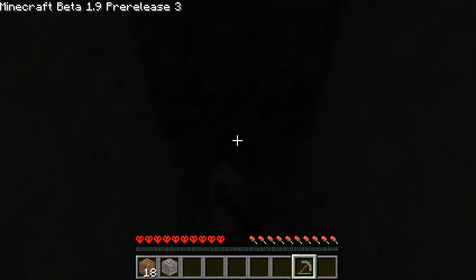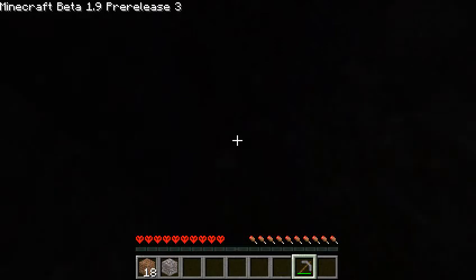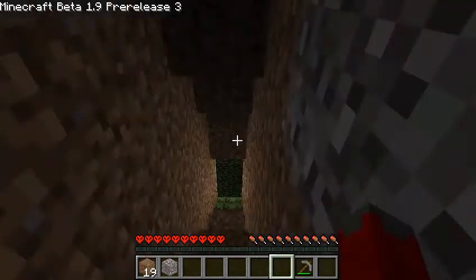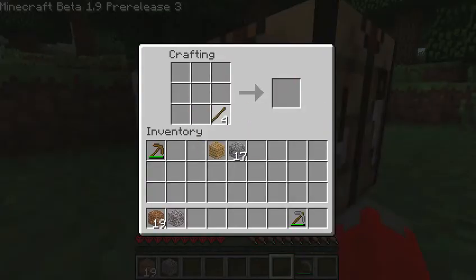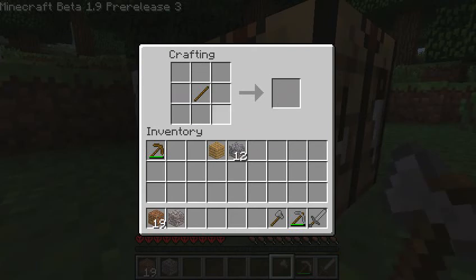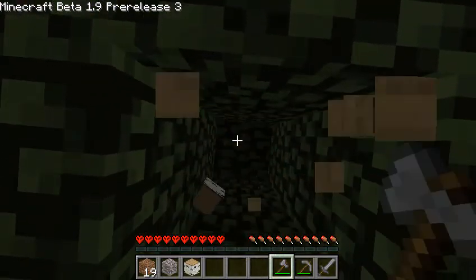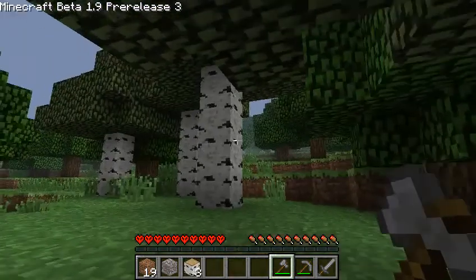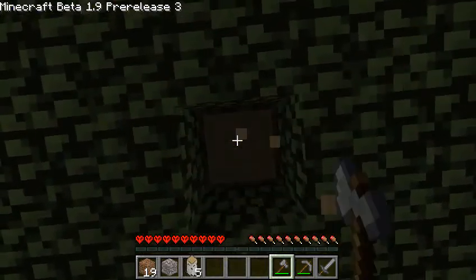I can hear a skeleton, and that could be a bad sign, but let's see how it goes. Alright, now I've got a bit of cobblestone, I'll make a few tools, that sort of thing. First of all, you've got to make a sword, the most important thing. Sounds like there's something quite nearby — could be a dungeon, cavern, anything. Hoping I don't fail and die early, but if I do, I might start again.